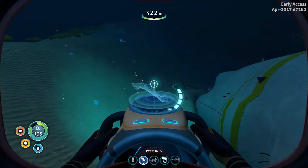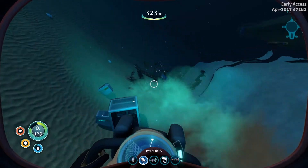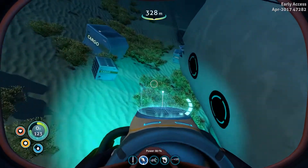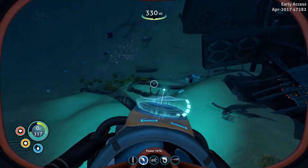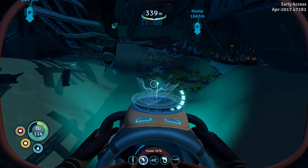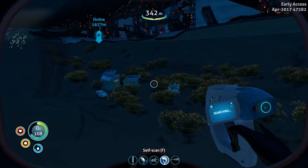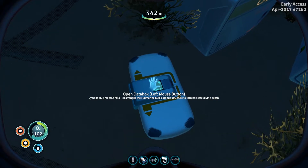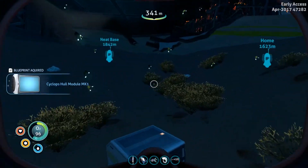Apparently the wiki is slightly misinformative. I was under the impression this wreck would contain a piece of the moon pool, or maybe it just hasn't been updated since the last patch. Oh here's another data bank — Cyclops Hull Module Mark One. Okay, that gives us more hit points.